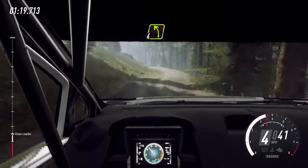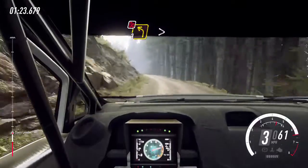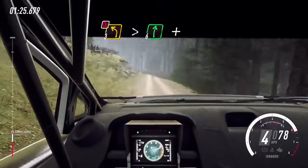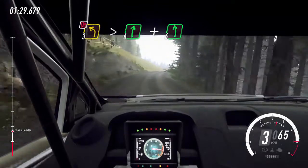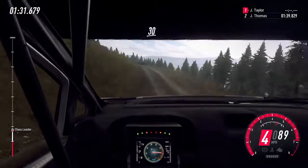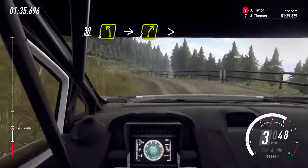Into 4 left long over crest, 50. 30. 3 left tightens over crest, don't cut. Into 6 right. And 6 left through narrow gate. 30. 4 left over crest, into 4 right tightens over crest, and through gate.